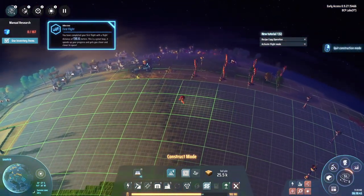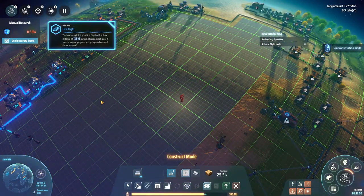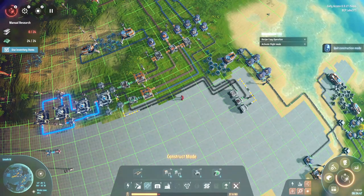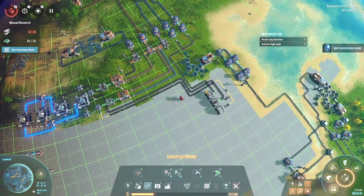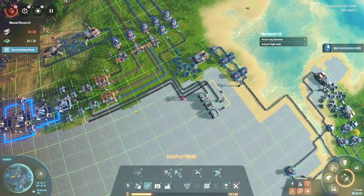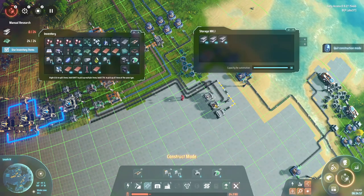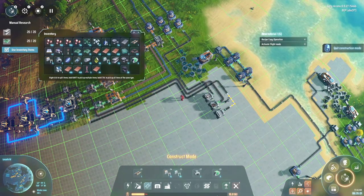I'm still getting stuff going for the magnetic coils on this side, and circuit boards and stuff like that. What I've done is I pulled the magnetic coils and circuit boards over from the research line and brought them here. I do have steel going in now. I need to upgrade my drones and I have a little more research to do - I'll take care of that.